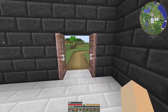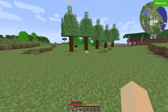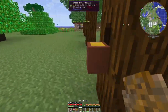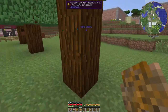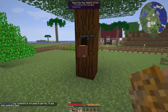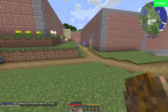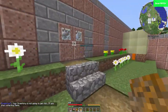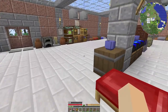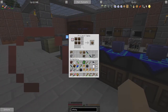Now we just need to get a box and some sticky resin. Let's come out here to our trees and collect up all the resin, and let's go get a chest to put on there to hold this. Like I said, there is no output, so we don't need to worry about an output chest.